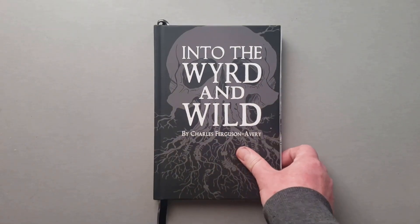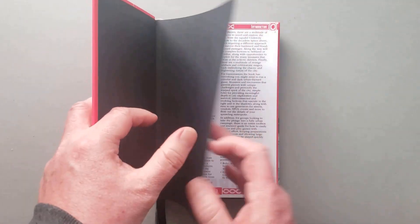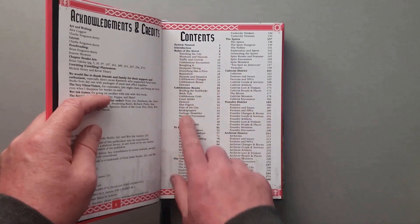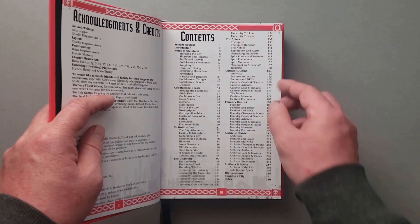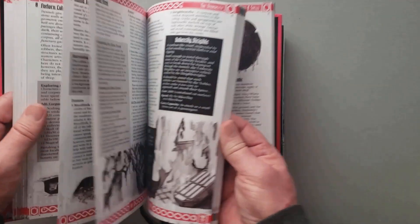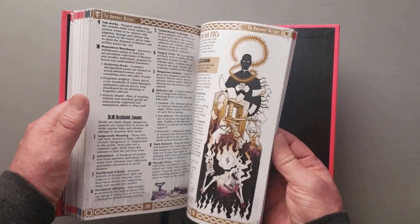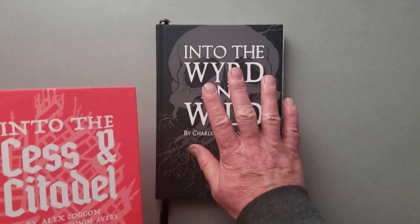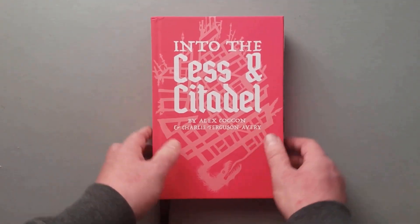The same company also published Into the Cess and Citadel - same idea, however this is for cities. Creatures, generating streets and cities, cultures, artifacts and spells, locations, all that kind of stuff. Really fun art. It's the same kind of concept as Veins of the Earth, just for cities. So you've got cities, you've got wilderness. I use the wilderness one a lot in my daughter's game. This one's pretty new so I haven't had a chance to use it as much yet.